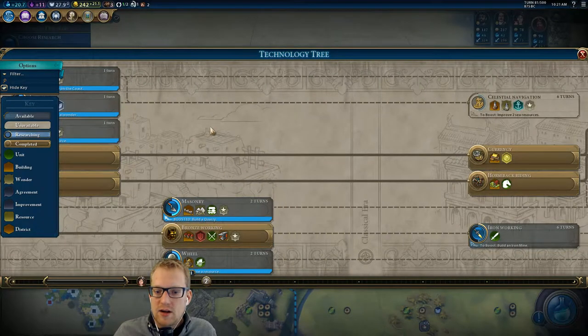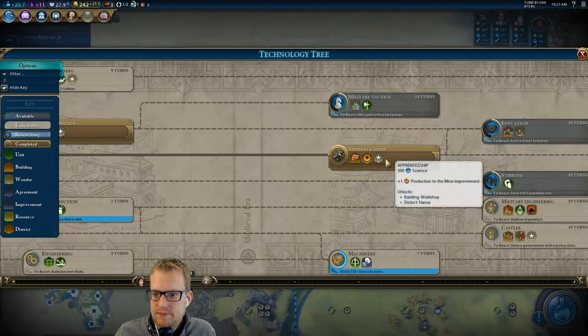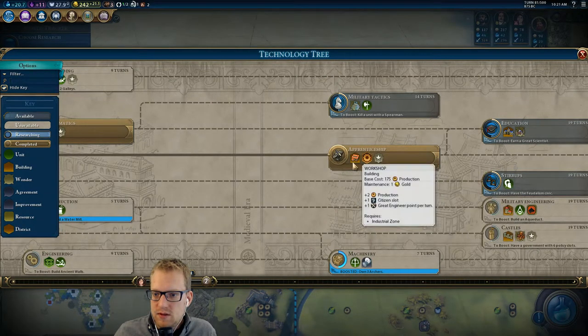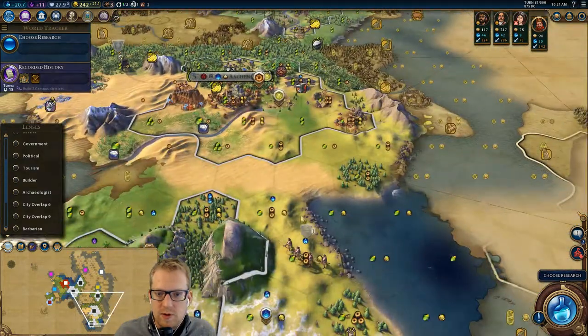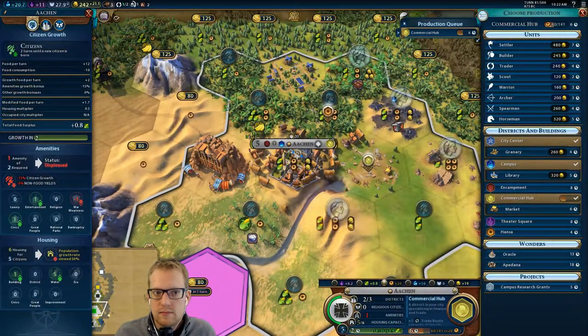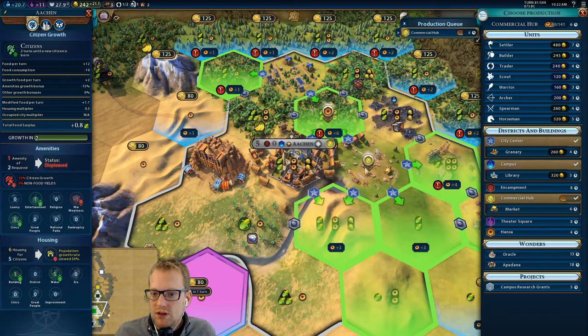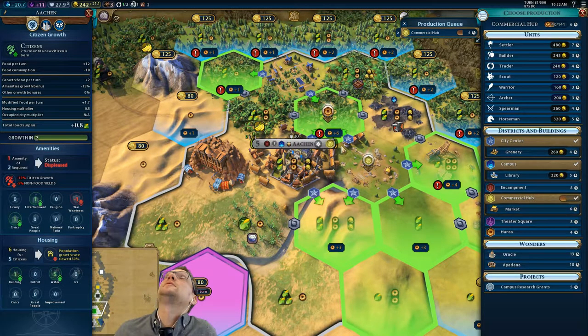So we have a bunch of boosted stuff — we have our mathematics and our apprenticeship. That's actually what I meant, so we can get our Hansas. And we really need a builder here. Hansa's a four-turn build, plus 6. Plus 6 Hansa — oh my god, give it to me.